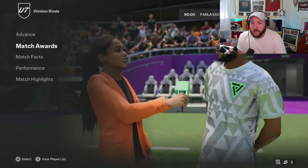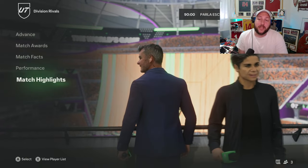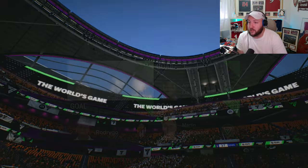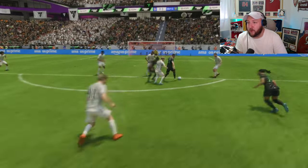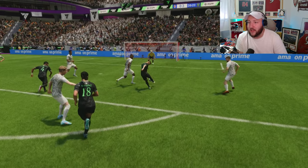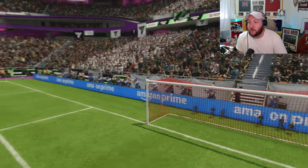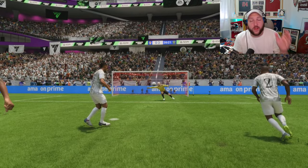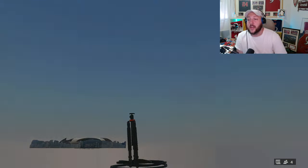It's really hard to do a goalkeeper review because of the problems that EA have put on goalkeepers. Let's have a look at this Rafinha effort — this is one of the first problems in the game because no keeper can save that. That is literally top corner, near impossible. That's not Schmeichel's fault — that isn't anyone's fault in terms of goalkeeper. Even if I moved him with goalkeeper movement, he is not saving it.